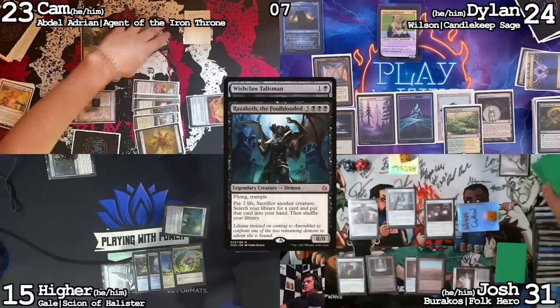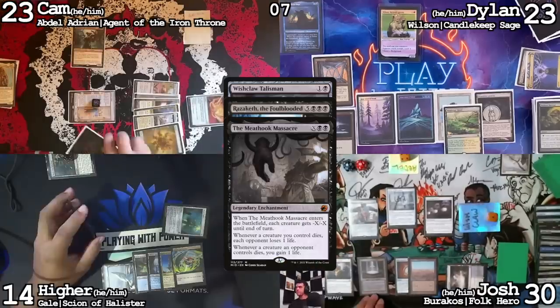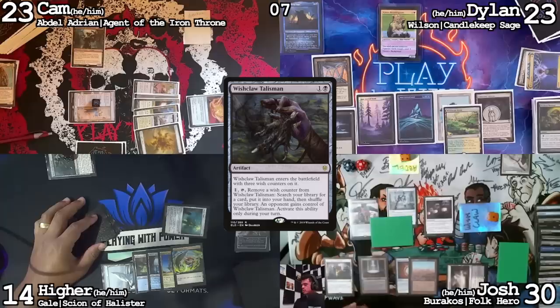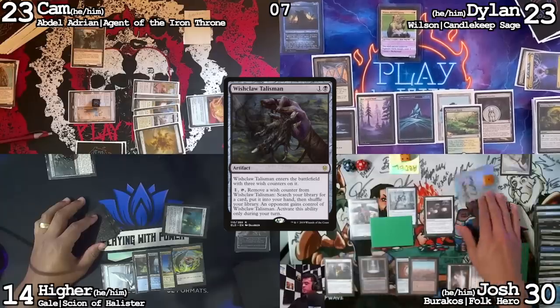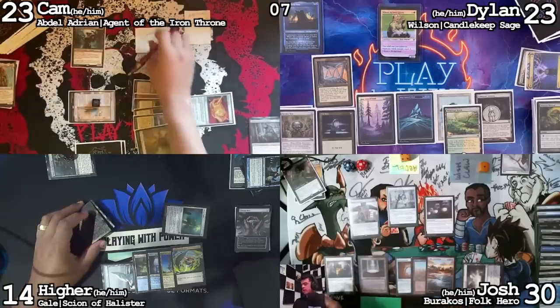Activate Razaketh in response — I'm going to put Abdel in my graveyard. With the Meat Hook Massacre trigger, everyone else will lose one. I got my card. That's going to go to my hand. Cameron's going to get a Wishclaw Talisman with one counter, tapped. Play a land, pass the turn.